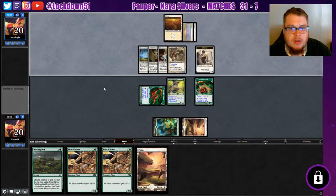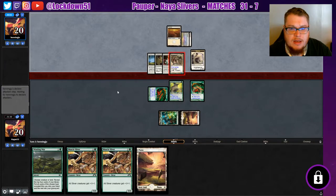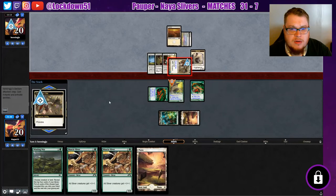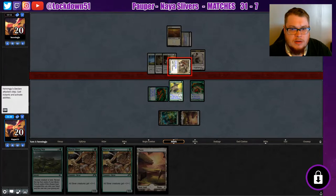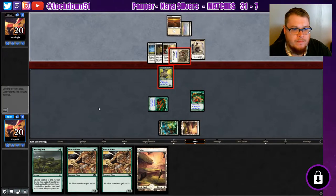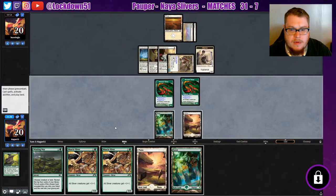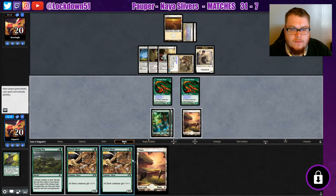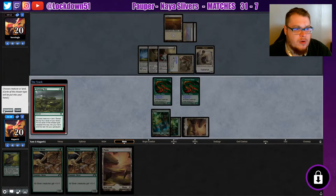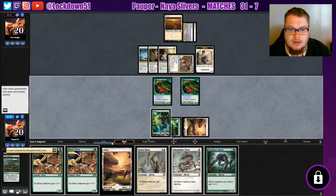Oh boy, that's gonna be hard to compete with for sure. Who are you provoking? Gem hide — yep, that'll die. We get another forest. Now let's try to search for an answer with winding way, see if we can find anything. Why don't we find some lords?